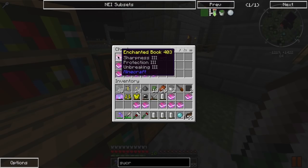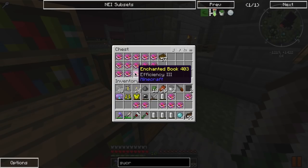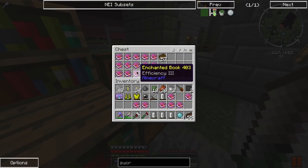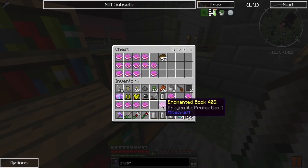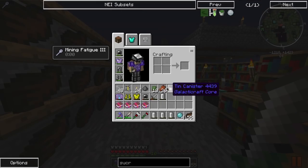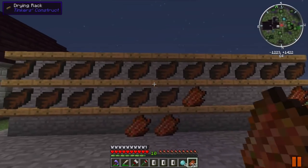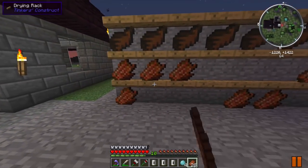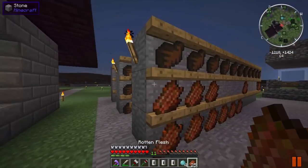I can add that book to a sword to get Sharpness 3, or to a chest plate to get Protection 3. I'm aiming for the sub-level-5 enchants because I don't want to spend too much XP. We have a lot of rotten flesh - there's also a skeleton. That was some lag right there when he died.